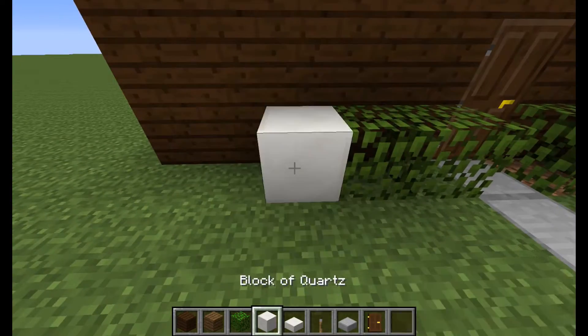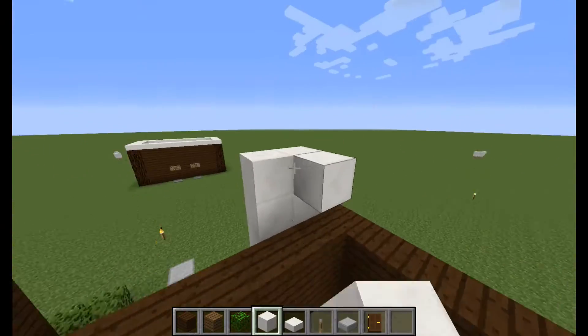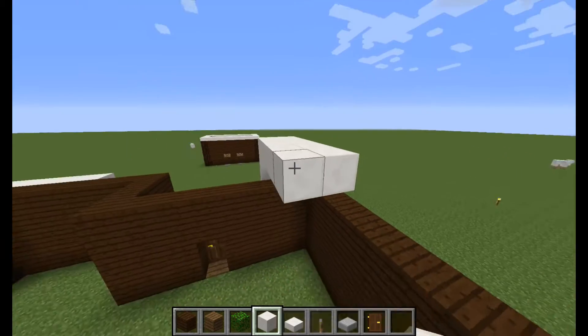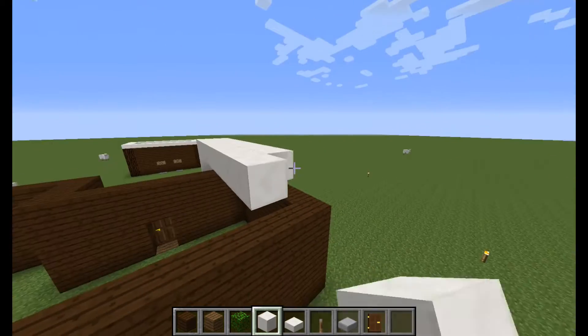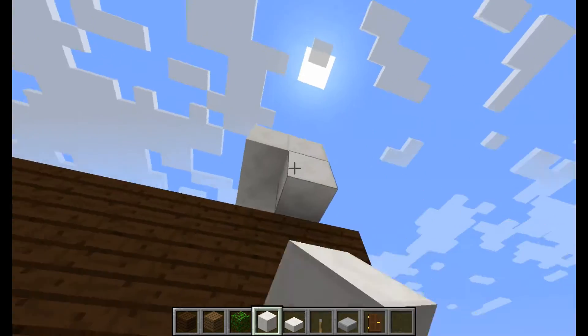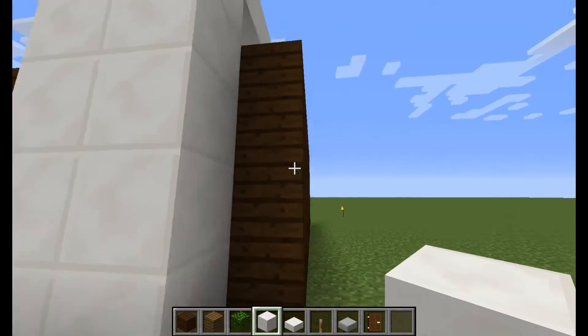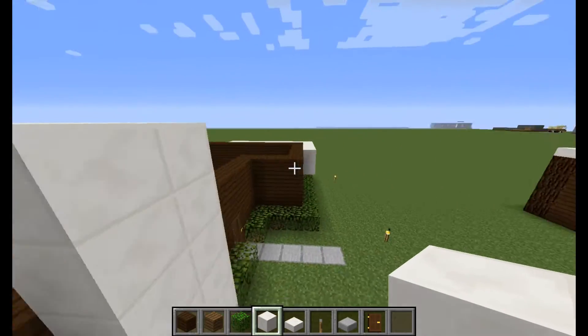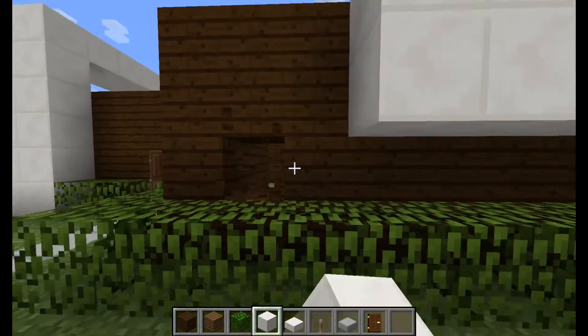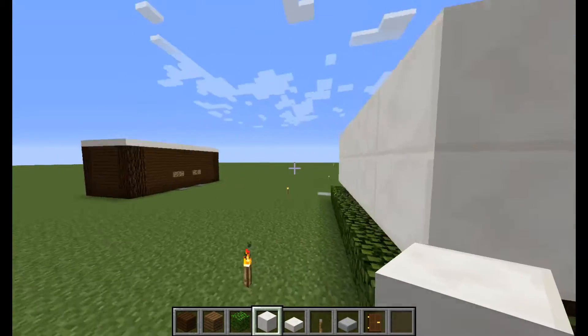Then what you're going to do is put two blocks of quartz, build it all the way one higher than this — like one block in between the roof — and build this all the way across here until it gets on the other side of the building, and then just build down until it touches the ground. Also, right here just break through your box there, and right here break through your box there — there will be a window there.